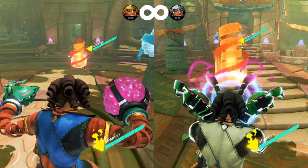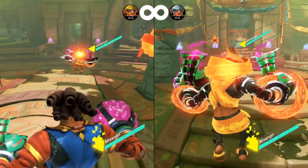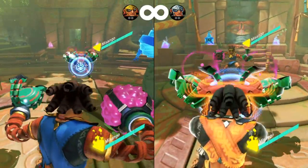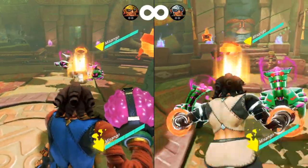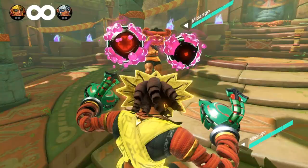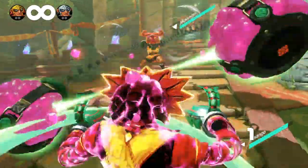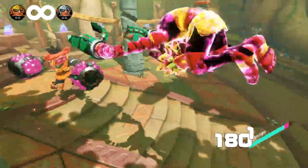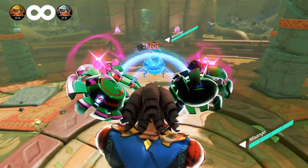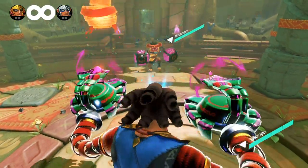The second way is to touch your guardian spirit when it is a pillar, so in theory you can chain pillar mode into wearing the mask back to back. Once the mask is worn, it will stay on until Misango is knocked down by an attack, does another full charge, or uses block to activate the guardian spirit pillar mode.